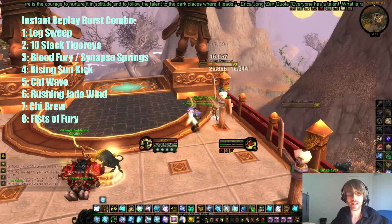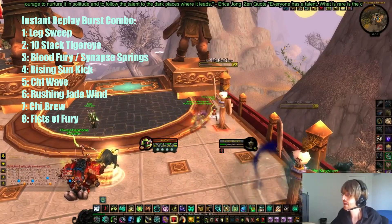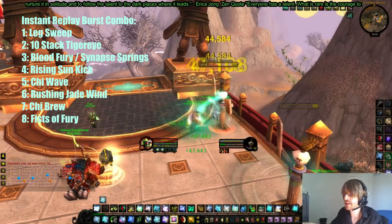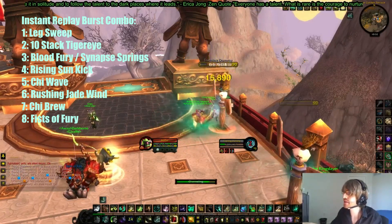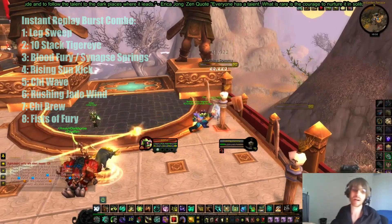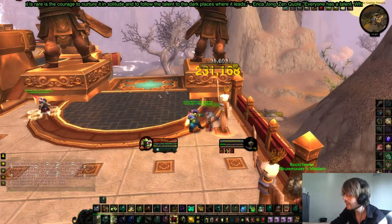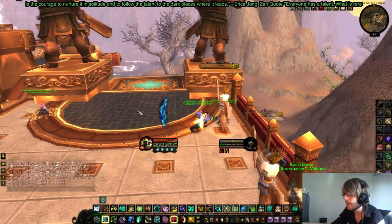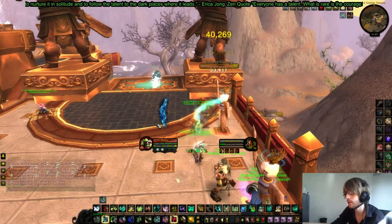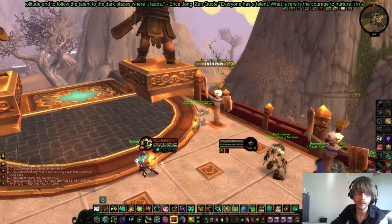Leg Sweep — 10-stack of Tiger Eye — pop Blood Fury and Synapse Springs — Rising Sun Kick — Chi Wave — Rushing Jade Wind — and tie it all together with Chi Brew into Fist of Fury. That, my friends, is your Basic Monk Burst Combo. And there you have it — that's the basic Monk Burst Combo at normal speed.